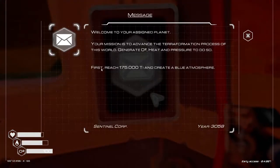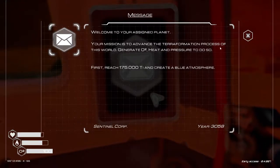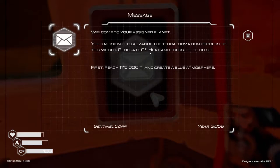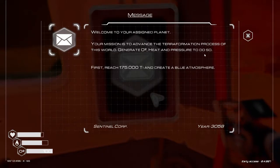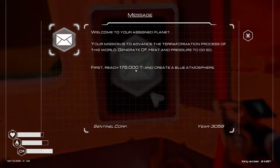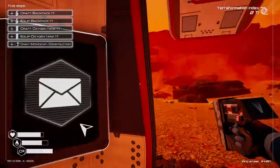Let's go ahead and check the mail and see what it says. 'Welcome to your assigned planet. Your mission is to advance the terraformation progress of this world. Generate O2, heat and pressure to do so.' Yeah, basically what it said. First reach 175,000 terraformation index and create a blue atmosphere. So that is what we're gonna do.